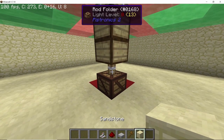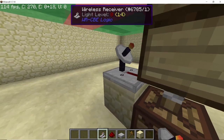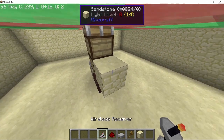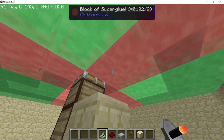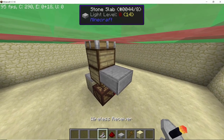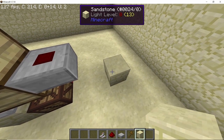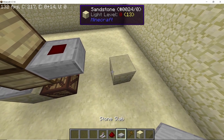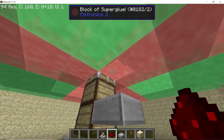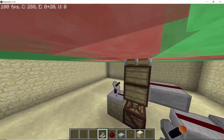Now for the redstone. Place down a sandstone block and then a wireless receiver going into the bottommost piston. We can't do the same directly for the topmost piston because the block will stick to the super glue. Therefore, place a top slab with redstone dust, leave a two-block gap, then place another sandstone block with a top slab connected with redstone, and add another wireless receiver. The redstone placed this way will not stick to the super glue.